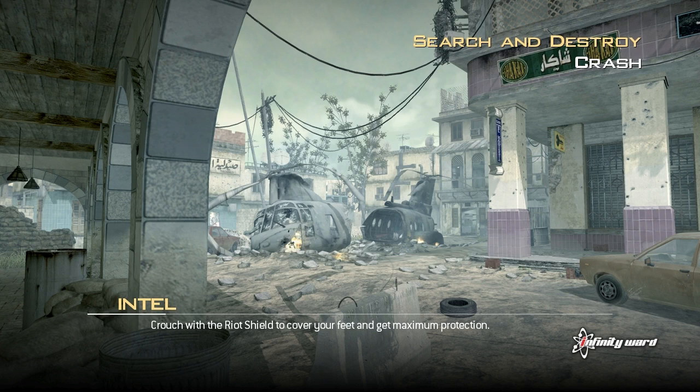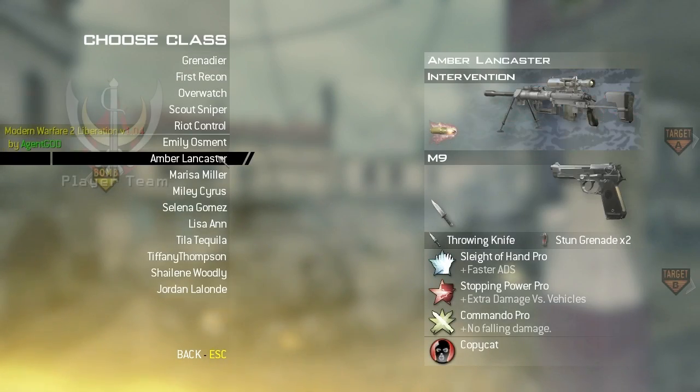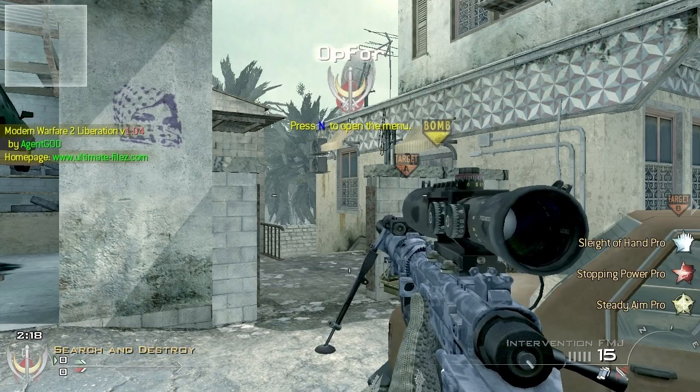I'm also going to give you guys a quick guide on how to do some really interesting stuff with it, along with teleporting, making your own class while in the game, some shenanigans — should be a good time. Map packs are really easy to get, I'll show you guys that in another guide. You want to hit player team — do not hit auto assign, do not hit bot team, hit player team. Choose your class, I'm going to go with the Intervention class.